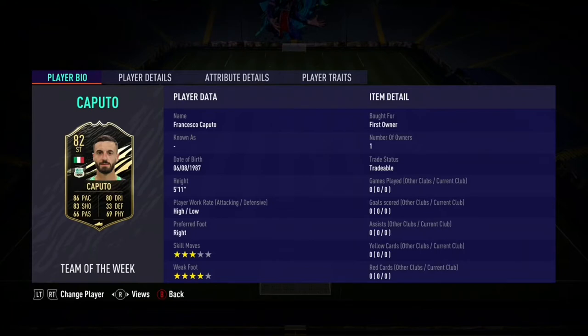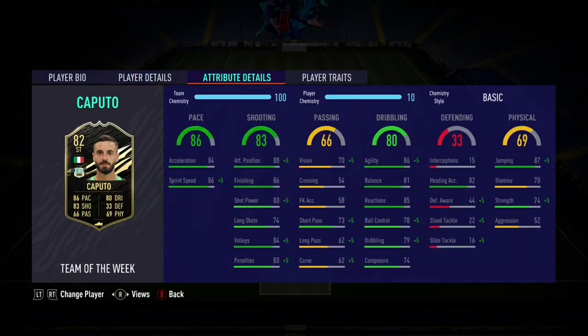Looking at his card, you don't really see anything that stands out necessarily. But for a starter card, he's pretty good. Obviously some really good links, very easy to link being Italian from the Italian League. I'm not sure how his price will exactly react when the game comes out, but he is discard at the moment, which is definitely affordable for everyone, especially how easy it is to get coins just from div rivals and placements.